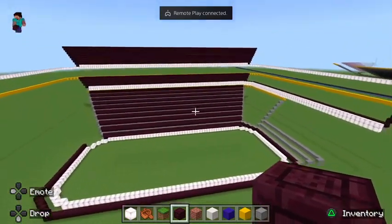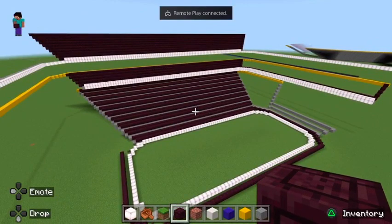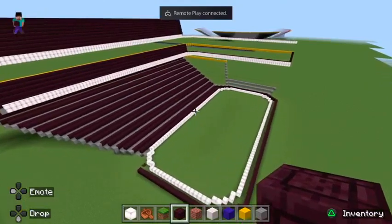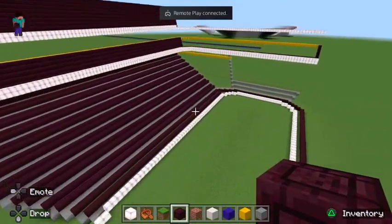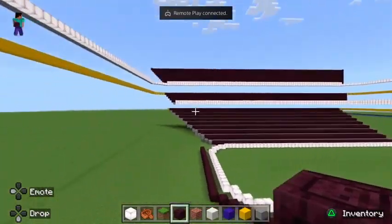This is called the Tesla Center. It is based on Ball Arena, formerly the Pepsi Center in Denver, which is home to the Colorado Avalanche and the Denver Nuggets. This is home to the Grey Ghost Wolfmen and the Grey Ghost Sacrifice. It'll be a full arena.